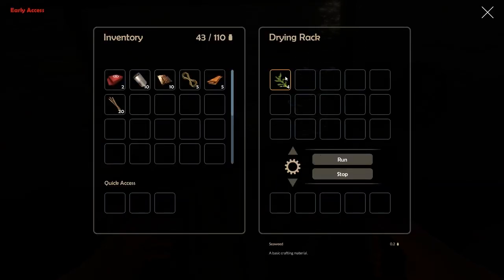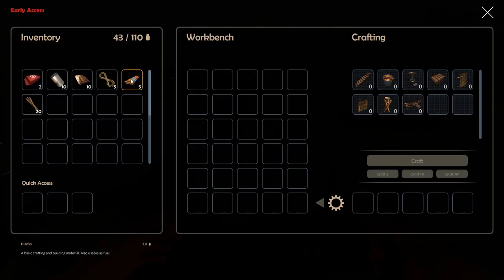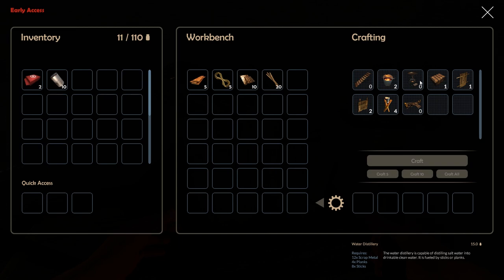It's getting dark. Let's put everything in here and check — okay, we can't make the distillery. What are we missing?